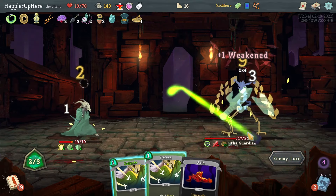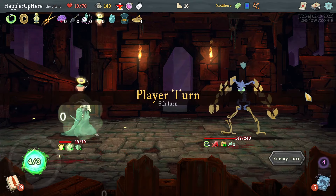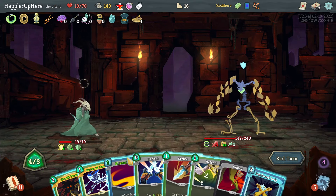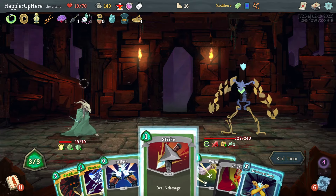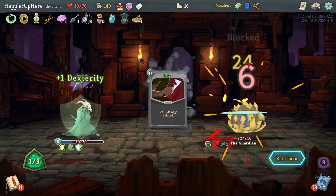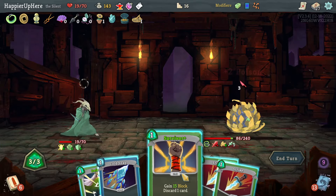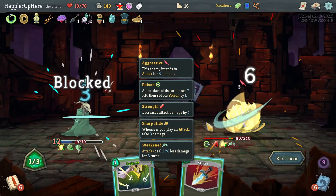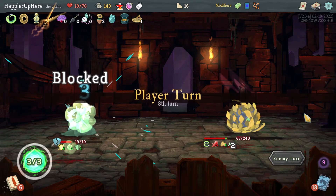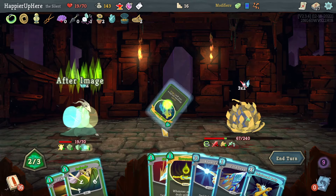I don't think I need to play Wraith Form — Storm of Steel might be much better. Let's do Streamline, Strike, and then Storm of Steel, which will hopefully give me a bunch of Dex. I haven't played the Venom yet, that's something I should try to do. Three incoming — let's do Survivor, Cold Snap, and a Strike.